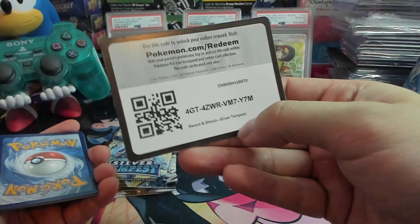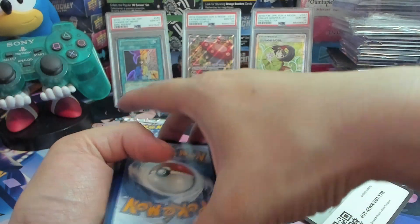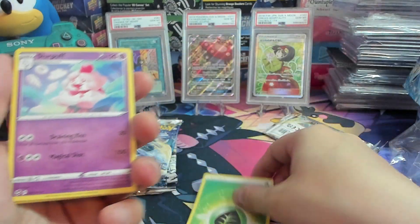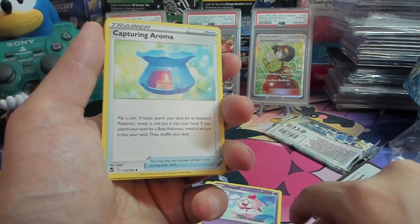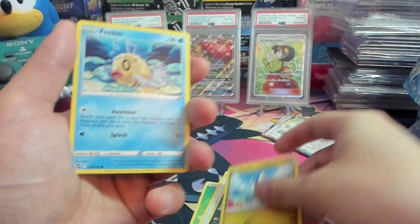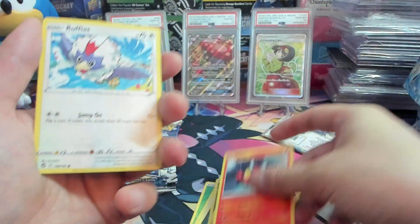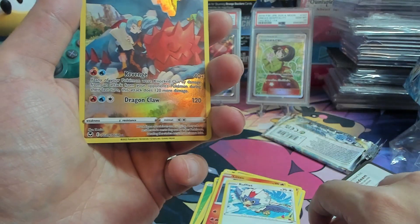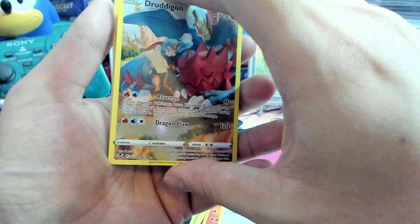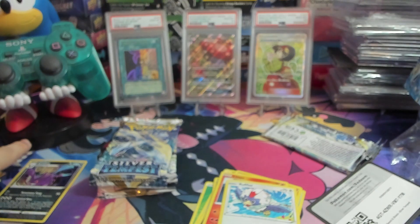Alright, we've got a first code card here. Turn up with a Grass Energy, Slurpuff, Capturing Aroma, Morpeko, Patini, Litten, Rufflet. I'll take that. Drew, Digging, Trainer Gallery, and a Hollow Cravat. Put that to the side.